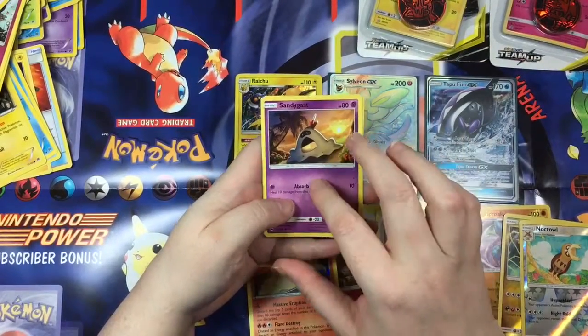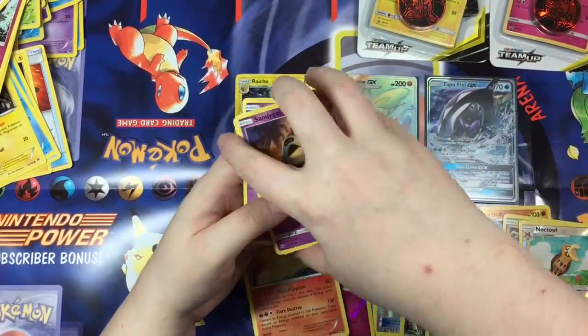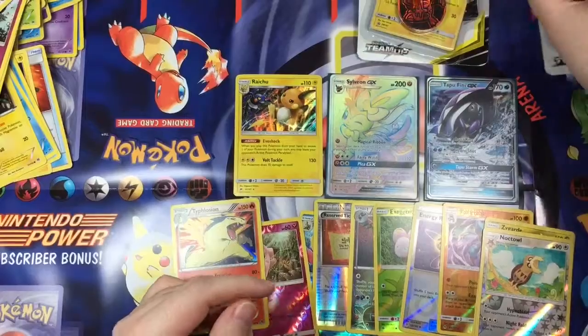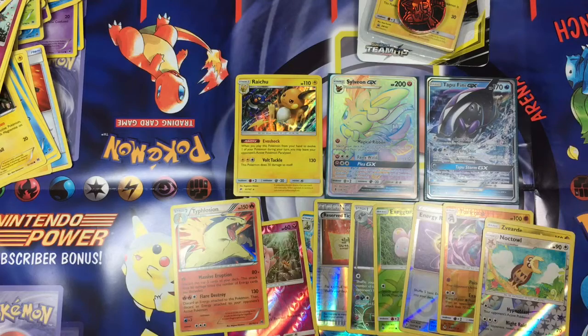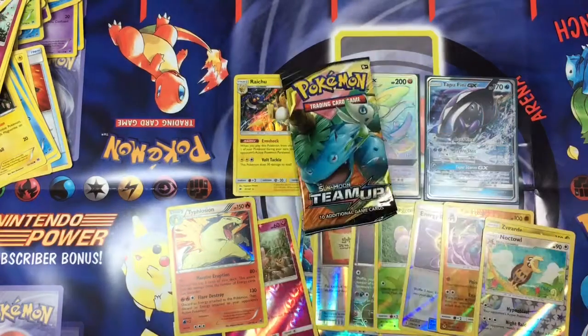Last one of the Burning Shadows — Sandygast, Energy, Wormadam, Wormadam non-holographic. Really good ones today, guys! Let's go ahead and grab these last two Team Up packs — I'm going to try and rip them open. I hate these blister packs because sometimes they're really hard to open and other times they're really easy. Okay, that one — and these ones come with some cards. This one opened really easily, so thank you for that.